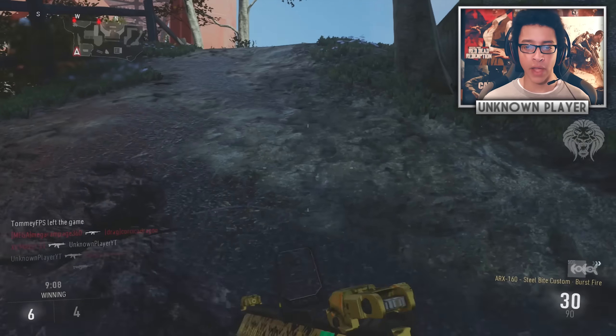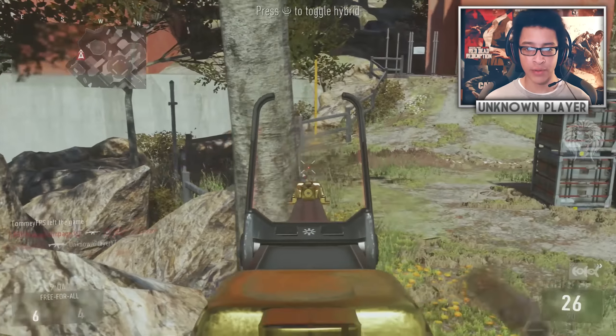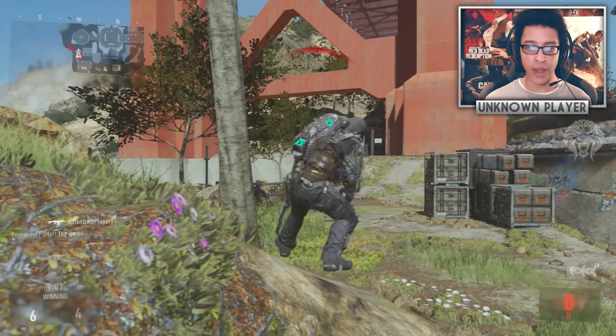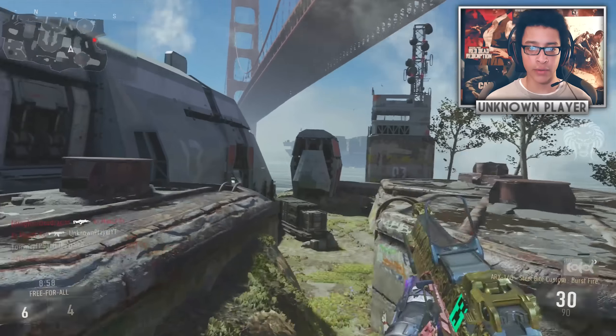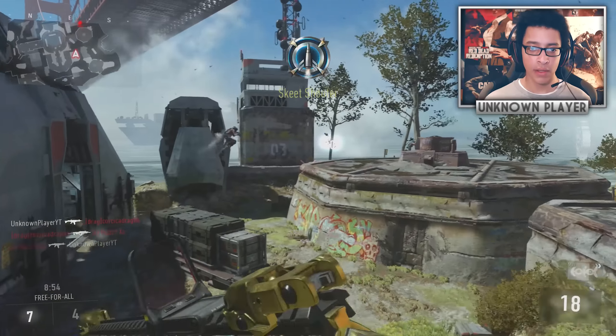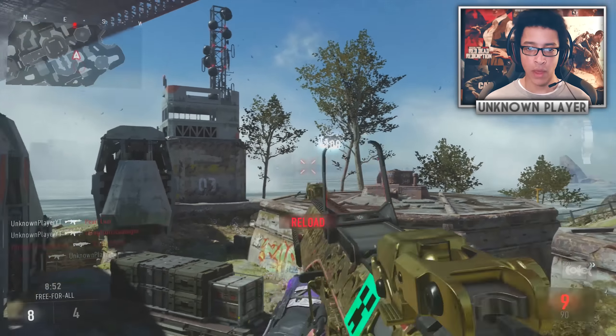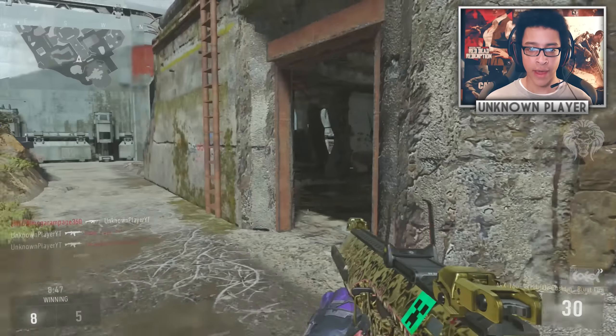I've also got Raw's camo on top of that, so that's why it's like super gold. The two gold camos overlay on each other and it makes like a super gold with like a royalty look — it looks really cool. I've never really used the ARX before to be honest, but I'm a big fan of the IMR so I thought I'd try it out and give it a go.